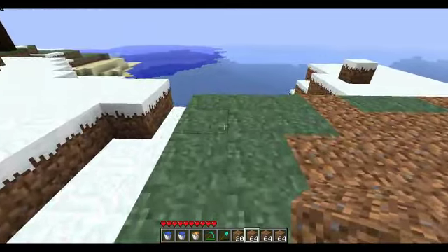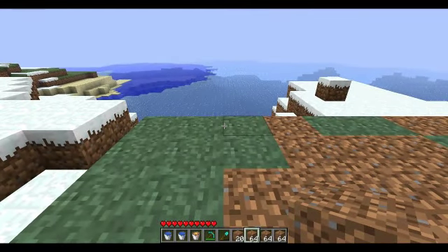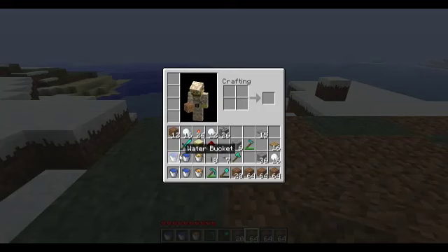Hello YouTube. Today I'll be showing you how to create a cobblestone factory. You're going to need whatever you want to make your factory out of. You're going to need four buckets of water and two lava.